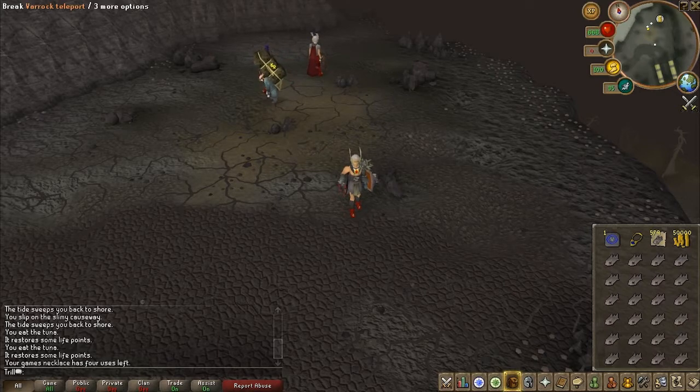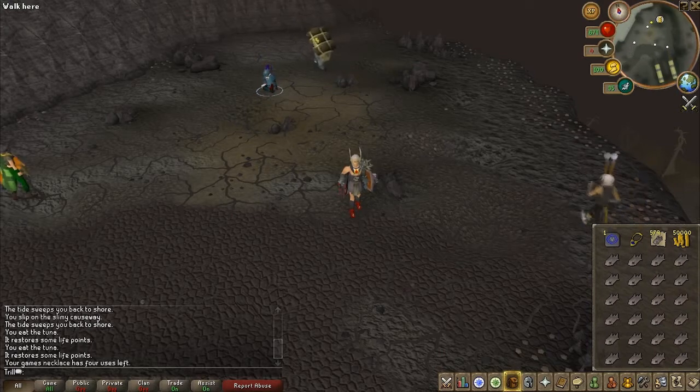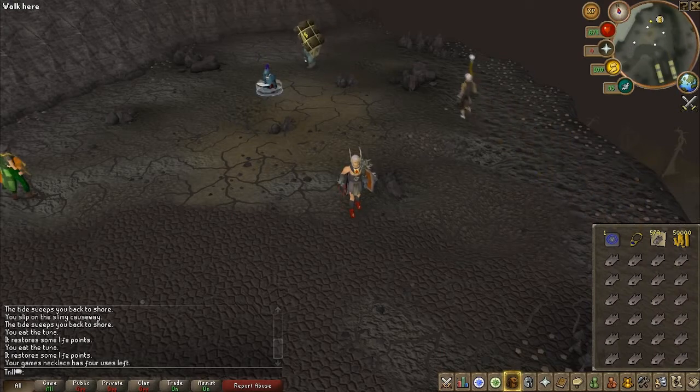You can replace your inventory with bones to peaches tabs, pick up the bones and make peaches for food, or you can use Guthans to heal yourself. The levels suggested for this are 75 attack, strength, defense, and constitution.